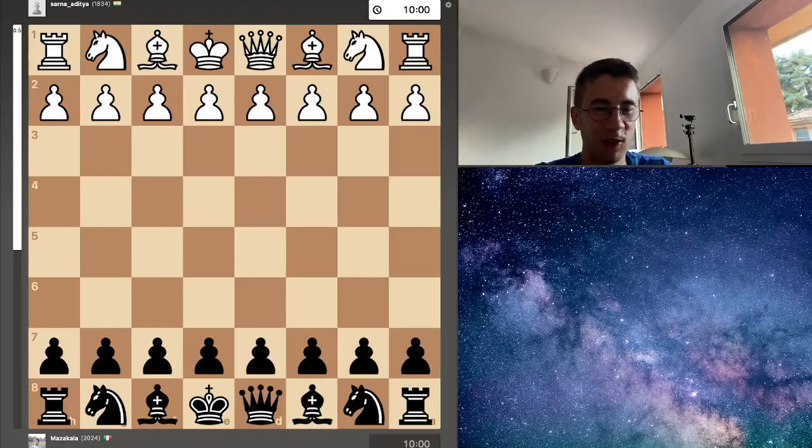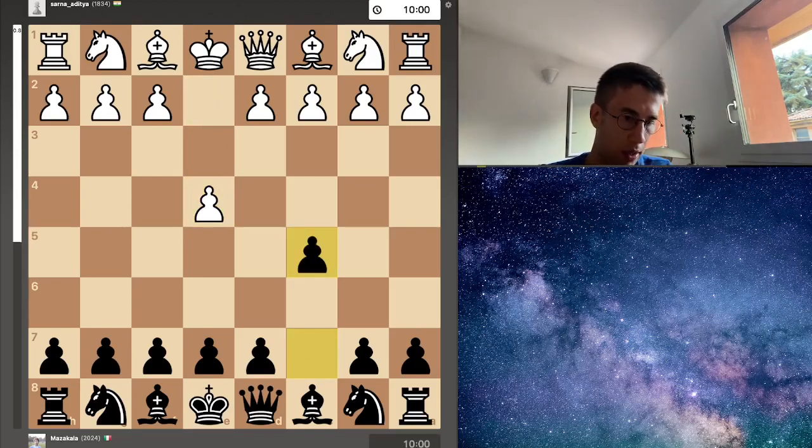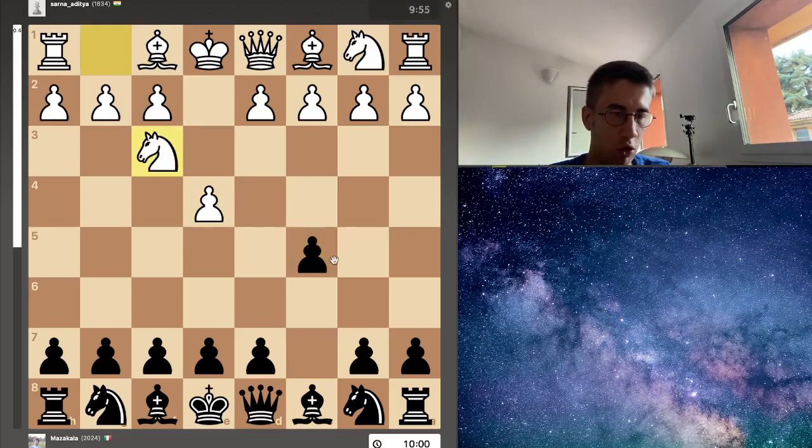Hi chess friends, welcome to this new video. Today I want to show you this game that I played against one of my subscribers. He played a really precise game, so I want to show you and thank him for the game. I play with the black pieces and he opened with e4, c5 — my best opening.